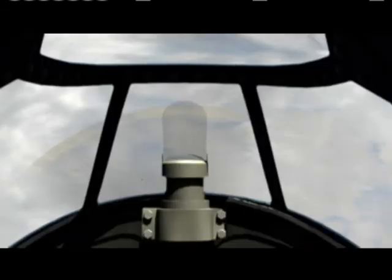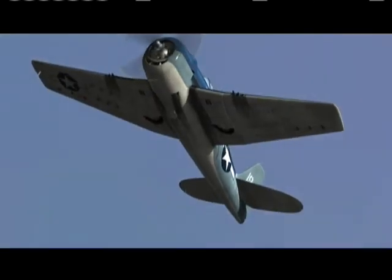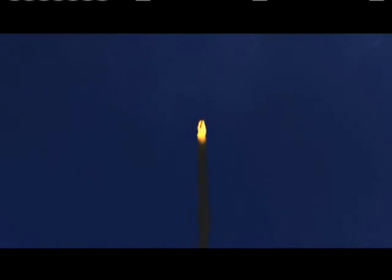Vrashu spots another Zero at 12 o'clock low. He tries to get in position, but the pilot keeps ducking into a cloud. So Vrashu pulls up, climbs into the sun, and waits — positioning himself where the Zero can't see him. He recalls: 'I came down on him from five o'clock. I don't think they ever knew what hit him.' His .50-caliber armor-piercing rounds slice into the Zero's wing tank and cockpit. Vrashu's fourth kill of the day plummets in a flaming spiral.